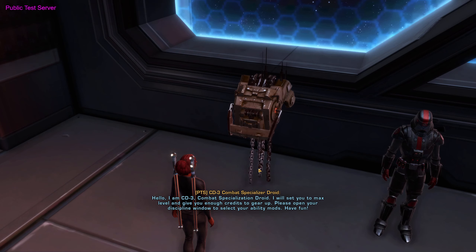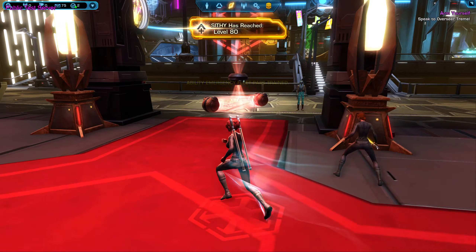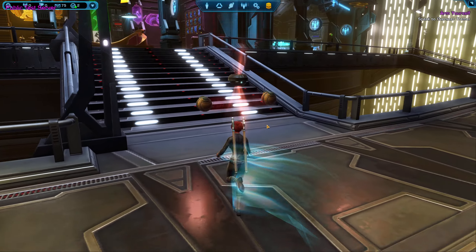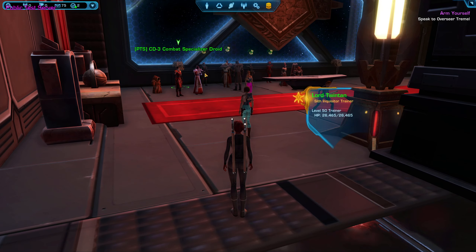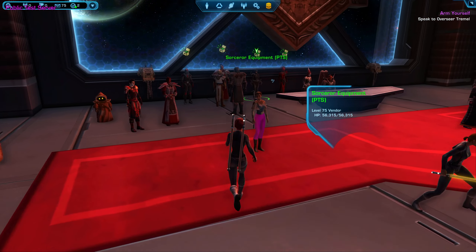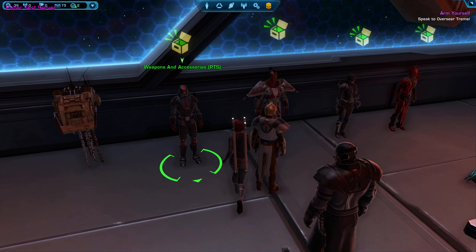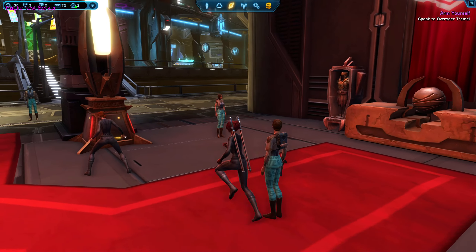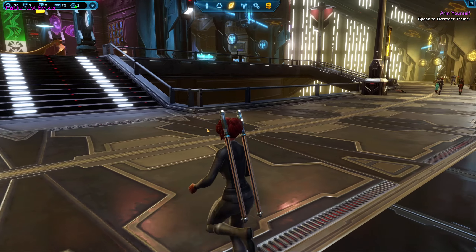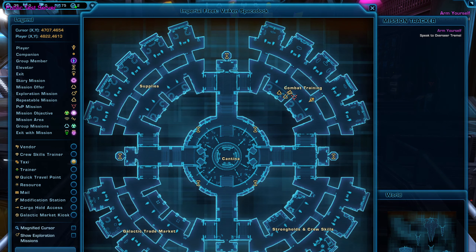We're going to talk to him and he's going to boost us up to level 80 automatically. There's going to be a bunch of spam that shows up. One important thing to know: the set bonuses, gear bonuses, and tacticals technically exist on the test server but they are not functioning. So we're going to go get some basic level 80 gear for this character in the supply section of the fleet.